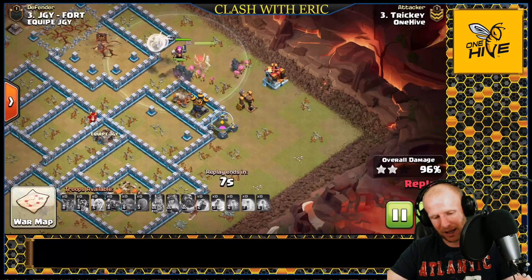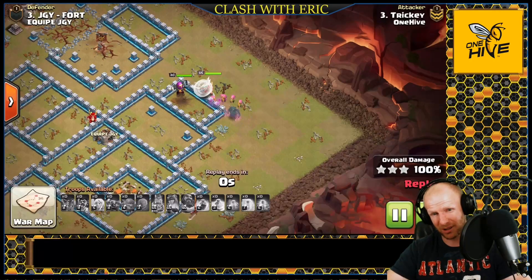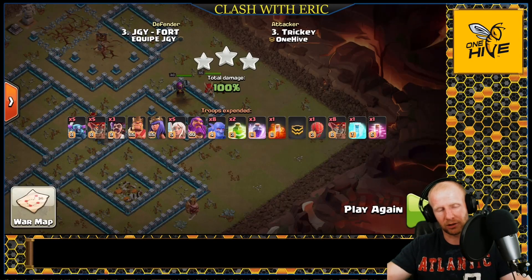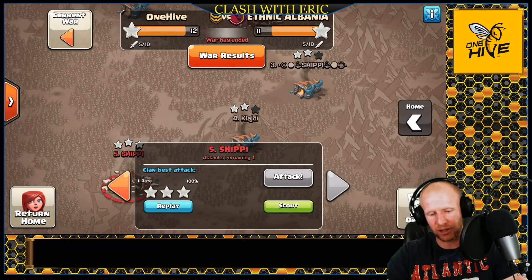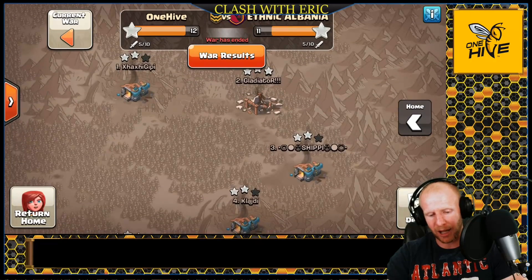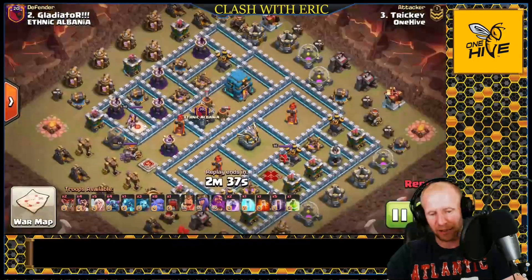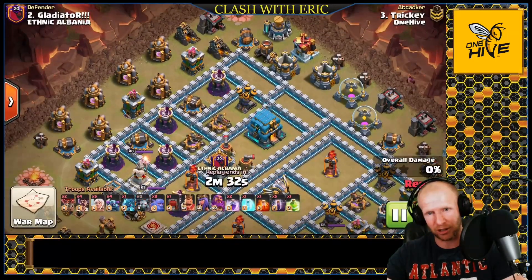Tricky did not time fail like me — nice Pekka Smash. Whenever they don't have that moat, think Pekkas, think Witches — they're all good options. Going into War Number Three, we took the win 12 to 11 against Ethnic Albania. One of our triples was by Raise, once again using the Sui Hero Mass Hogs — very powerful. The other attack was by Tricky, going in with the Pekka BoBat — very similar to the Pekka Smash, but evaluating whether to use a Slammer or Bats on the back side.